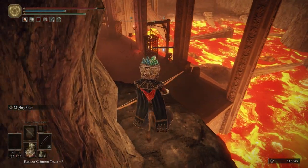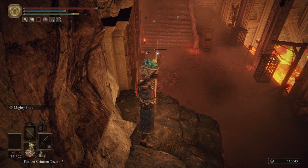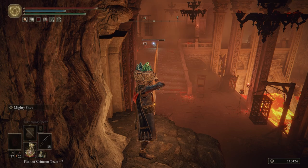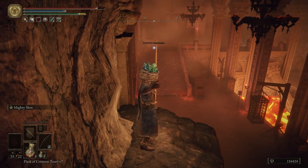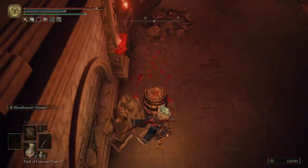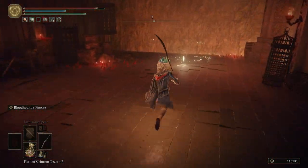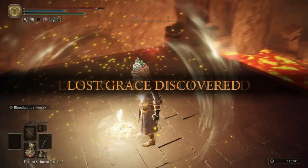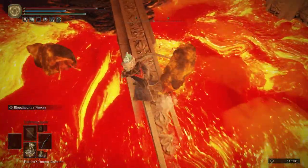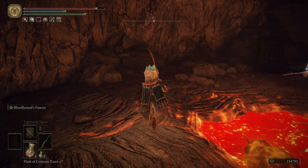Pull out our bow again. I want to aim at one of these bloodborne-looking guys — they remind me of the guys with the really huge heads in Bloodborne and the Old Hunters DLC. Hop down after taking them out. Here's a grace — this grace is going to be super handy just in case you die or you've used a lot of your flasks. Just keep in mind those enemies will respawn after resting.